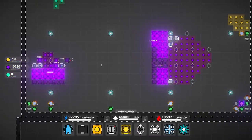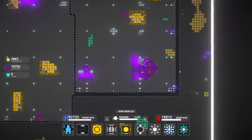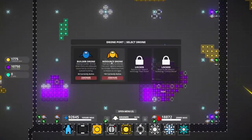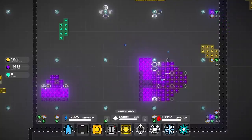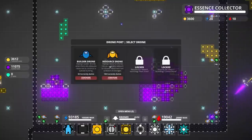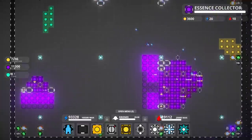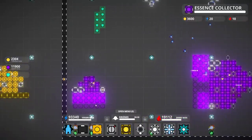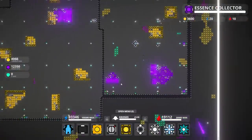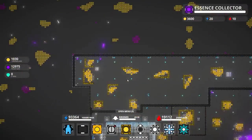Essence collectors - let's just get a bunch of these down. Resource drone, resource drone. Let's start collecting essence and mass. Boy, my money issues - they are non-stop. But that's okay.